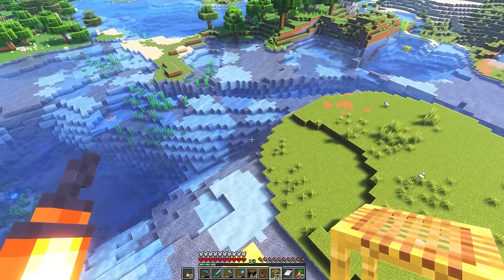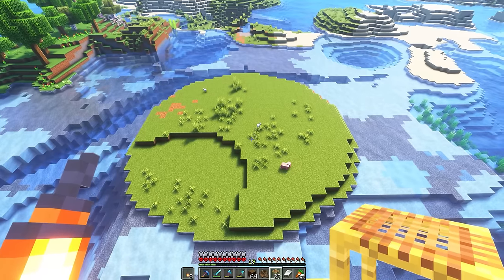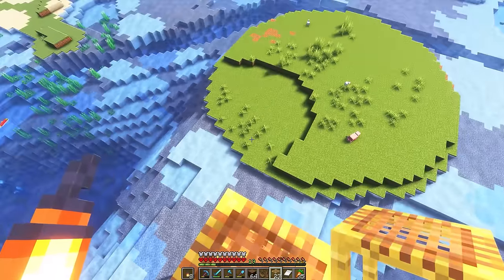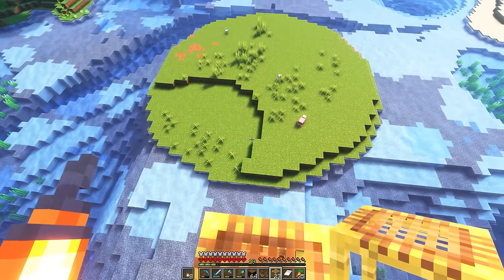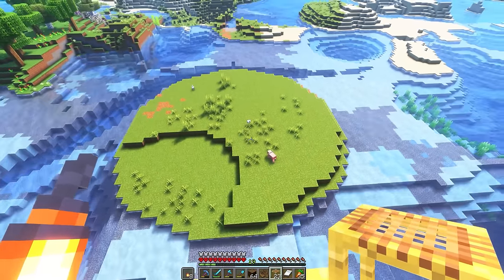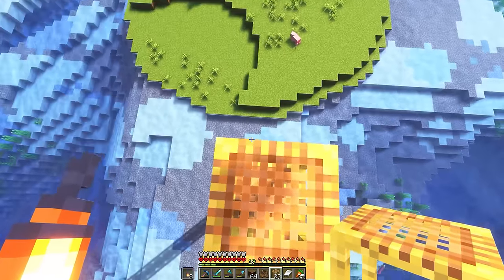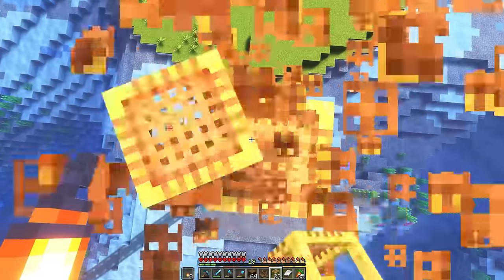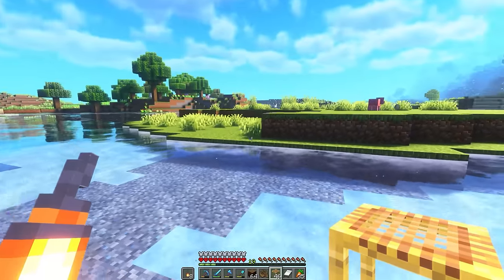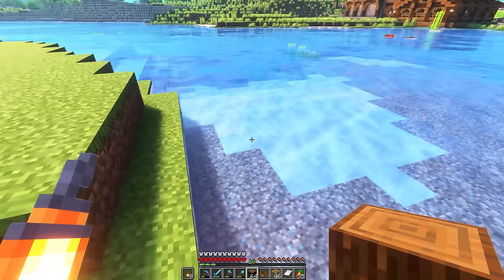The next thing I'm going to go ahead and do is add a dock that surrounds the entire thing. Something that might even be cool - I originally planned to have a circle around the whole thing of docks, but I have this kind of chunk taken out of the land. It was already kind of there and I just exaggerated it a bit more because I thought it would be a cool feature. Maybe we could have it start here, go all the way around, end here, and then right on this corner, have a bit that sticks out.